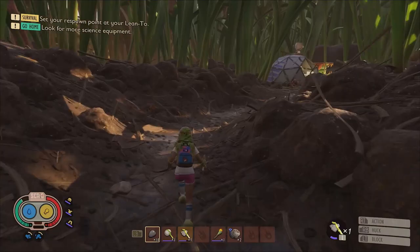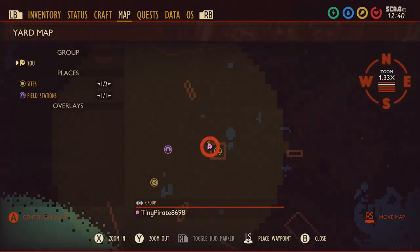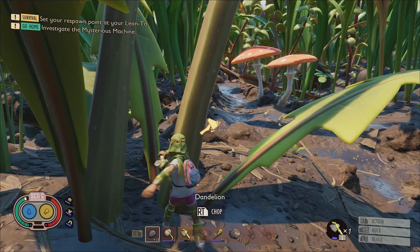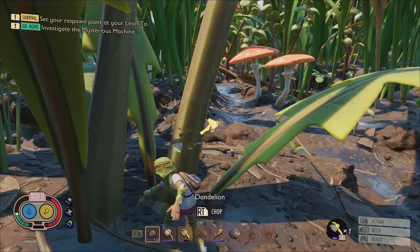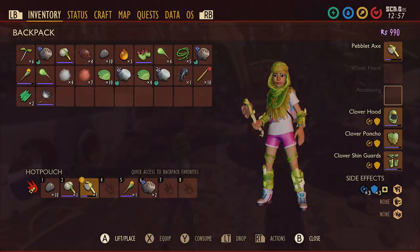Number 8: Don't forget to grab a dandelion tuft. Serving as the only glide option available in the game, the dandelion tuft will allow you to glide safely down from elevated positions and will be required to complete certain platforming puzzles that you'll encounter throughout the game. You can get a dandelion tuft by chopping down a dandelion — but not the yellow ones because they will only drop pollen. Also, don't forget to equip it.